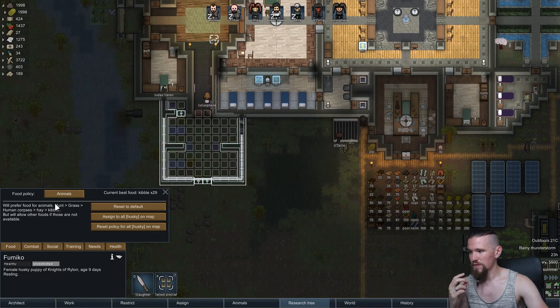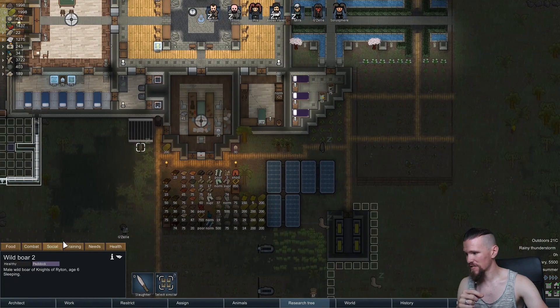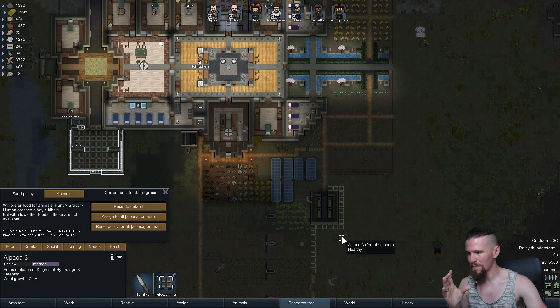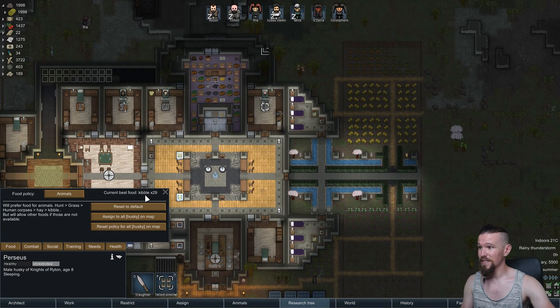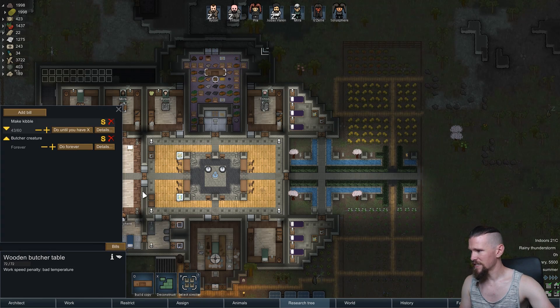For our dogs, Fumiko will prefer to hunt, then have grass, then human corpses, then hay, then kibble in that order. For animals in general it's a little different — tall grass is essentially what all of them are going for at the moment. The best food for animals is actually kibble, but there are only 29 units available, so perhaps we should try to make some more.